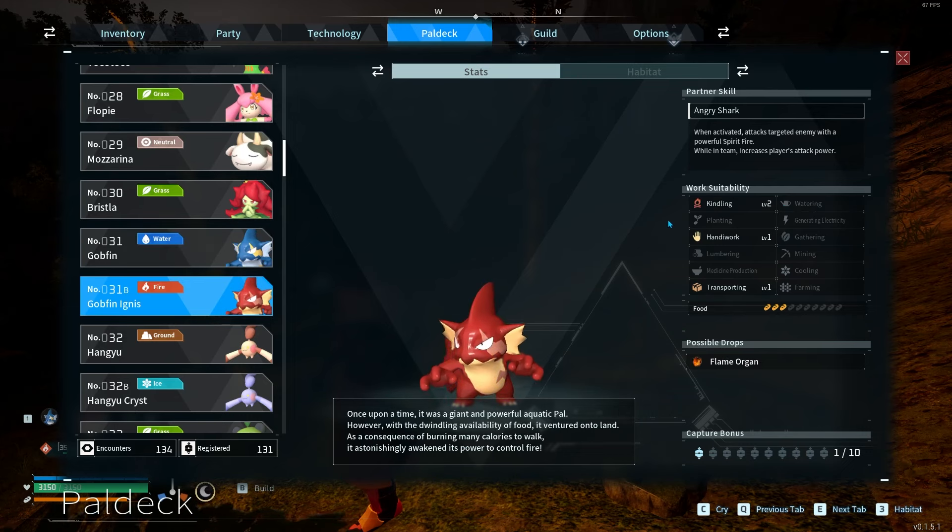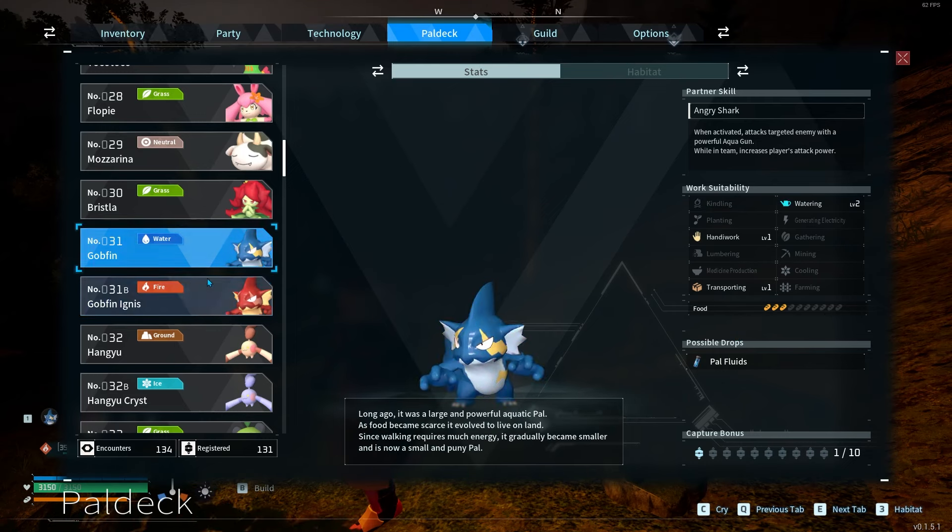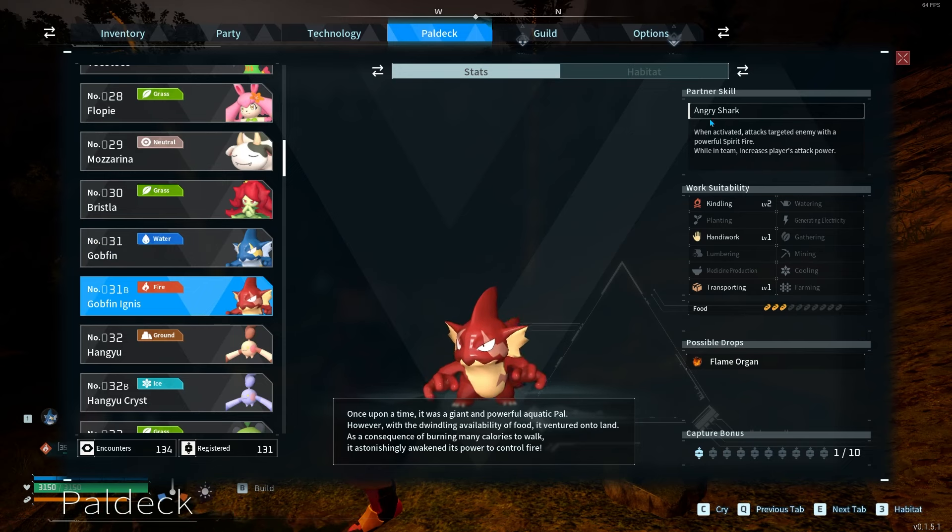Now for Gobfin Ignis, it's basically the same thing with the food, handiwork, and transporting. They drop phlegm organs though and their kindling is level 2. They have the exact same ability except they shoot fire and spirit fire, but it also increases the player's attack power.